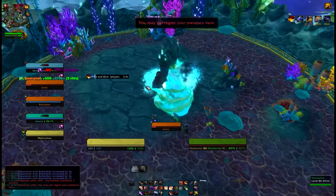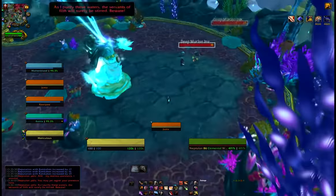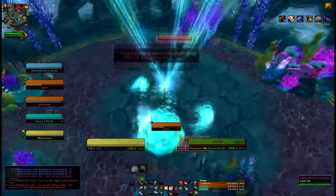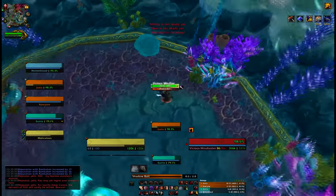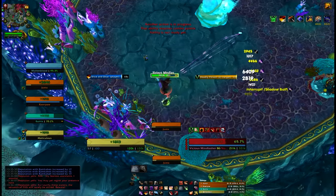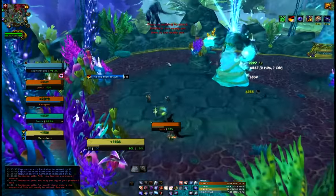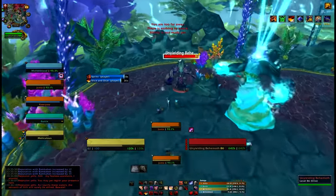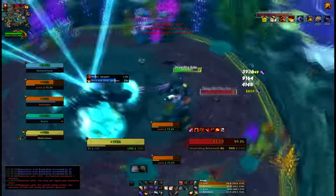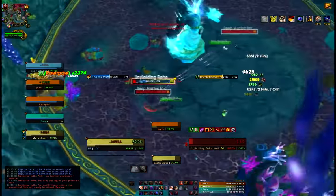We're going to switch our blade flurry off for now. Perhaps I'll switch it back on for these mobs — but everything's dead via mushrooms. Damn moonkins. I'm going to switch it off and switch to this guy. Giving kicks, get a big slice and dice up to keep it up all the time. We've got five combo points — you see the way we can redirect them over, already got five on this guy. We won't bother with blade flurry here, they die far too quickly.